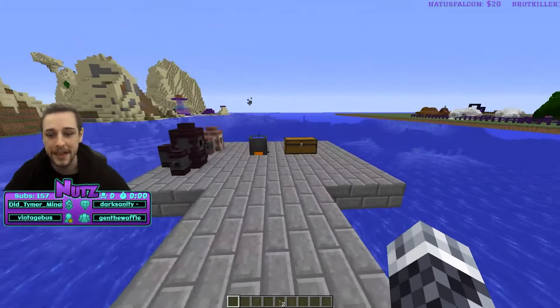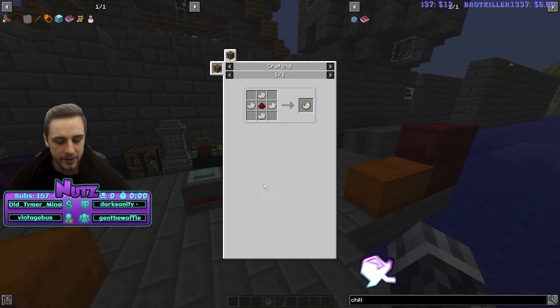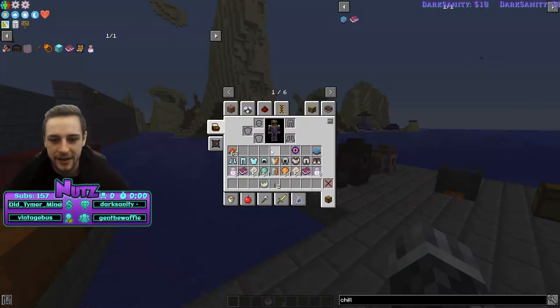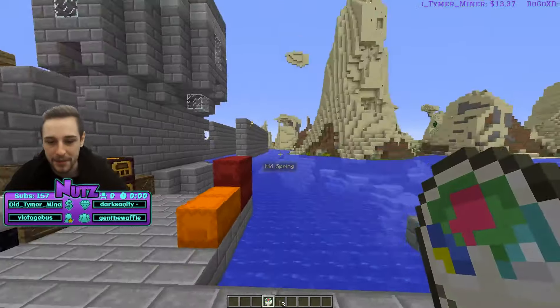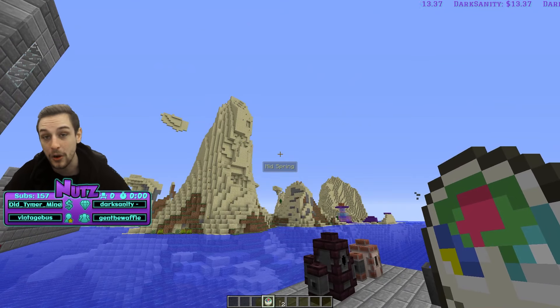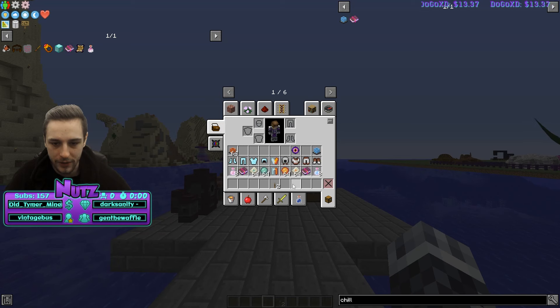A seasonal clock can be really useful. It's made with nether quartz and redstone - you can loot these from dungeons or some mobs drop them. It tells you what season it is; we're in mid-spring. If you're early game without temperature solutions, knowing the season helps: if it's winter, go explore a desert; if it's summer, go explore icy or cold mountain biomes. The season clock is helpful for knowing which biomes you can safely explore without temperature solutions.